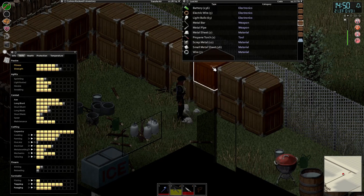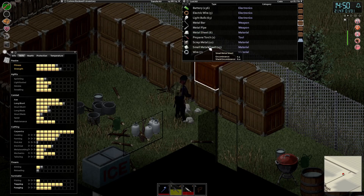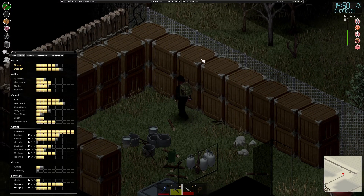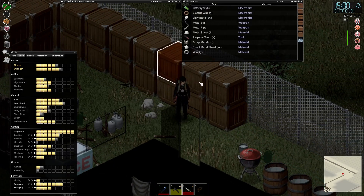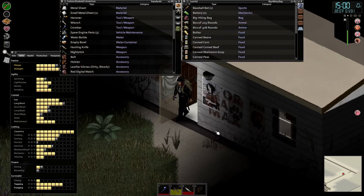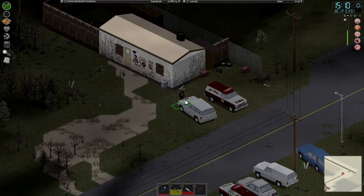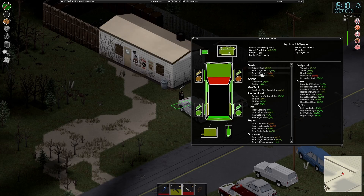There's no spare engine parts there, but there is a metal sheet — a couple of those. I thought I had some engine parts but I'm not seeing them. There are two more spare engine parts. Let's see what repair we can do on this truck. I can replace the windshield, which I'm going to need to do. The rear windshield is in good shape but the windshield needs to be replaced. The rear left seat is not good. The brakes — I need to repair the brakes.